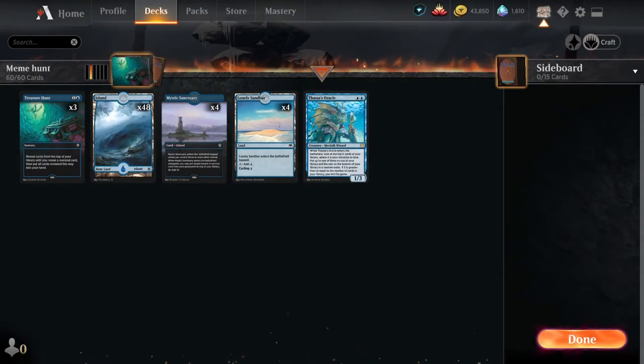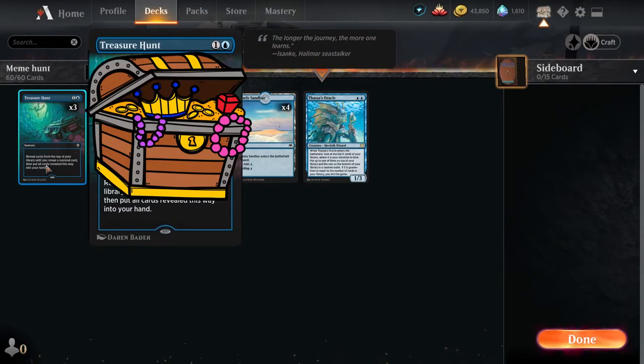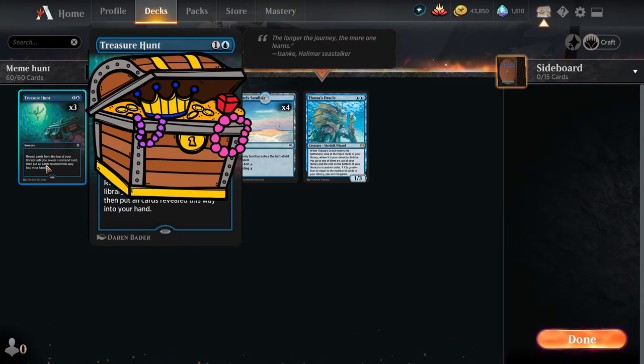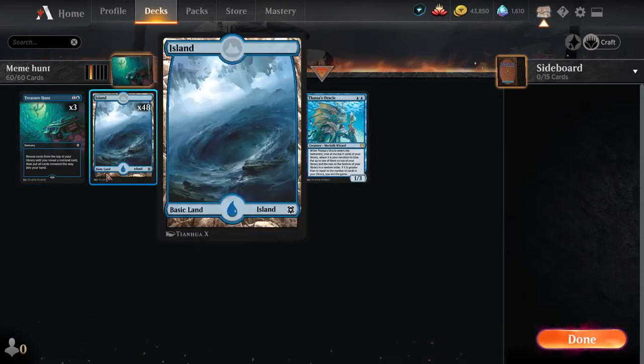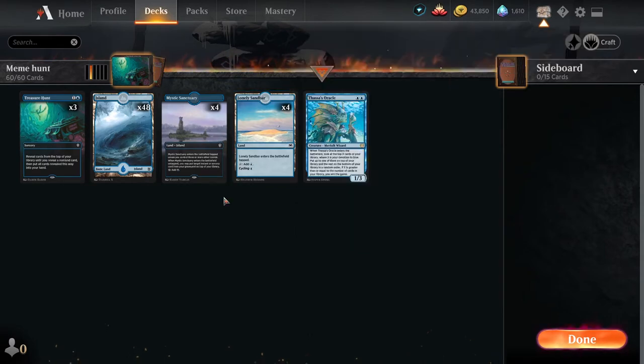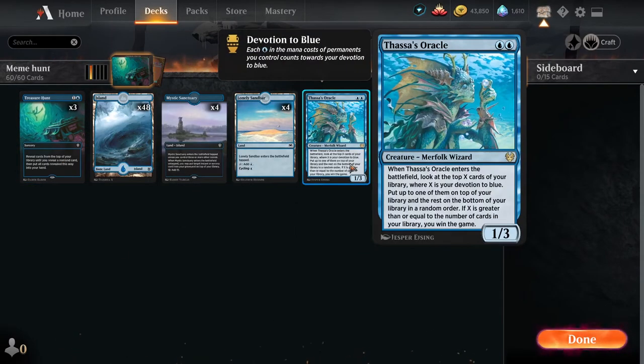And for today's deck, we're going to be going over Treasure Hunt combo, or as some people like to call it — me personally, I like to call it Meme Hunt. Oh yes, this is perhaps the cheapest and jankiest deck you'll be able to make in the entire format. We're talking only 11 commons and one rare. That's it. Cheap as it can go.